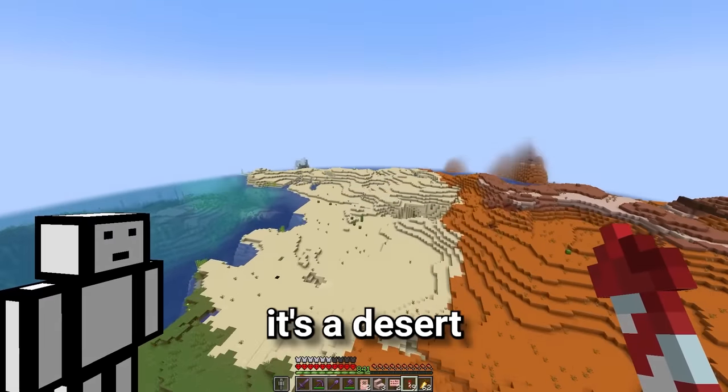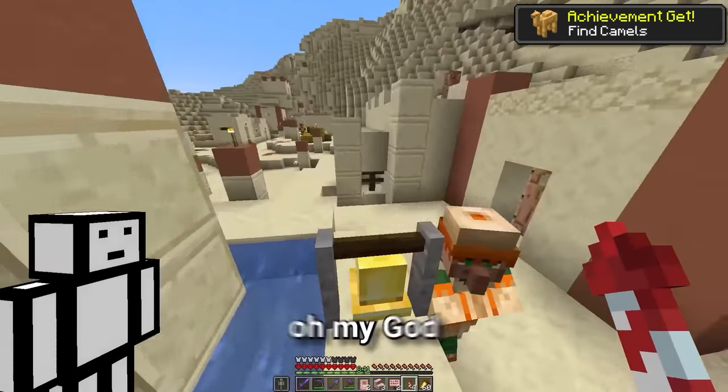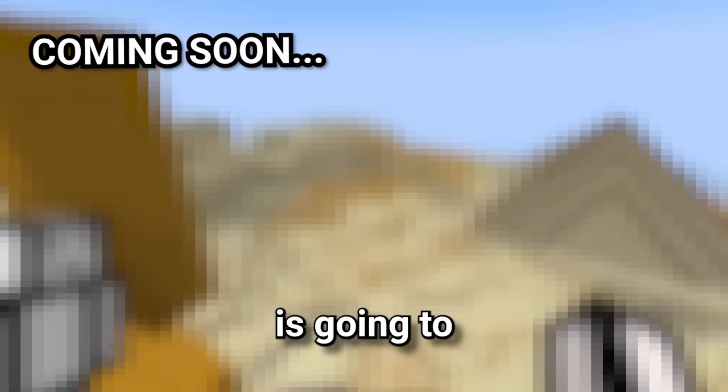Let's go, it's a desert. There's got to be a village. Yes! We have ourselves a camel. Oh my god, I am on a camel. These things are so tall. Imagine what 1,000 of them is gonna look like.